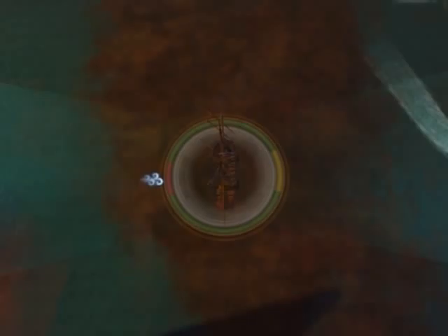Next, you have the firing arc. Ships within the arc can be targeted, but ships in the arc may still be outside of the cannon's range of fire. The range is dependent on the type of cannon that you're using.